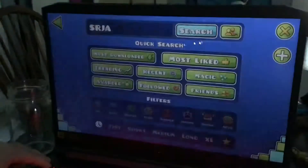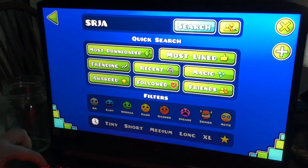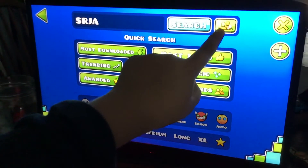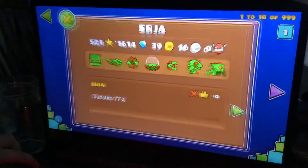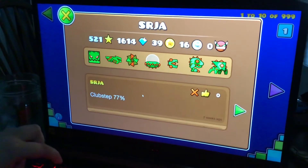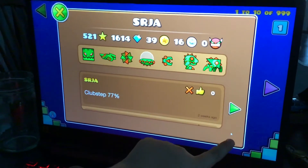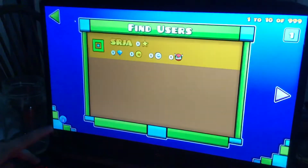You can click search, but if you're looking for all my levels, you should click 'People' and then you can look at my account. It doesn't show up for me because I'm logged in, but there will be a button here that you can click to see all my levels.